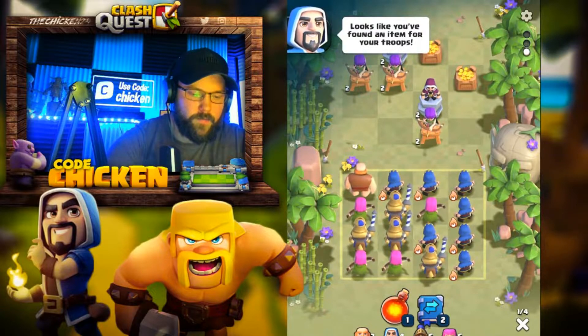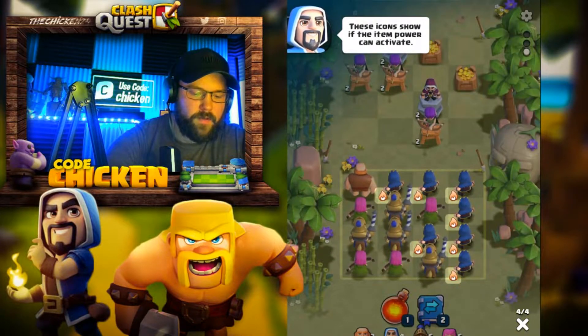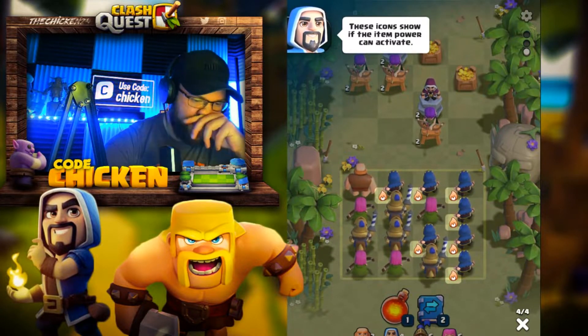Looks like you found an item for your troops. Items add special powers to your troops' attacks. Most powers only activate when the group is big enough. These icons show if the item power can activate.